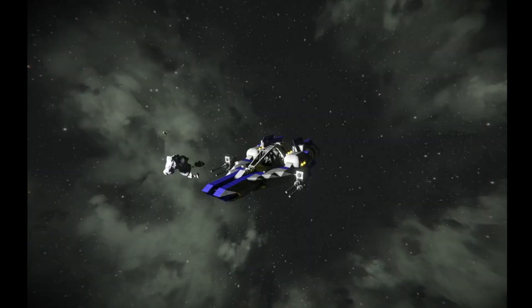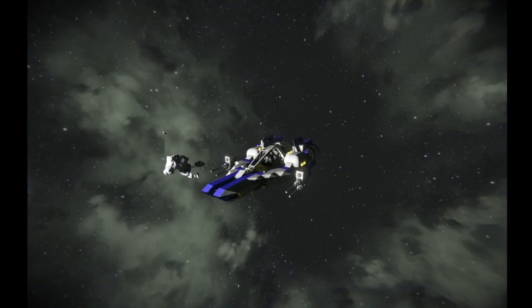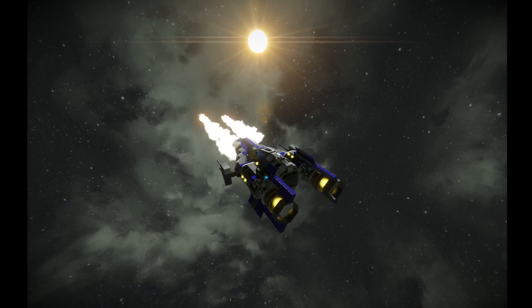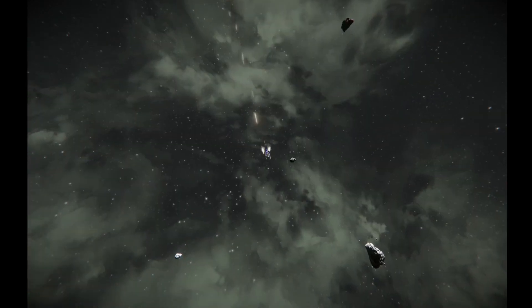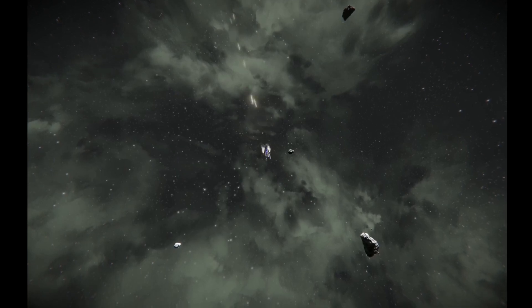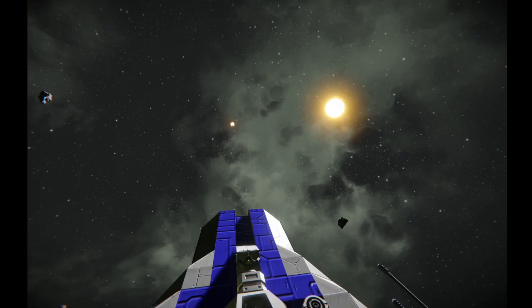We have a pretty decent fire rate with the missiles firing out, but the problem is the fire rates are not too impressive. With the autocannons, as we fire, you'll notice both guns are firing on each side almost simultaneously. This is not a very good fire rate because it creates a slight break, which makes it easier for an enemy to dodge. And here we're firing both rockets at the same time. So how do we fix this?